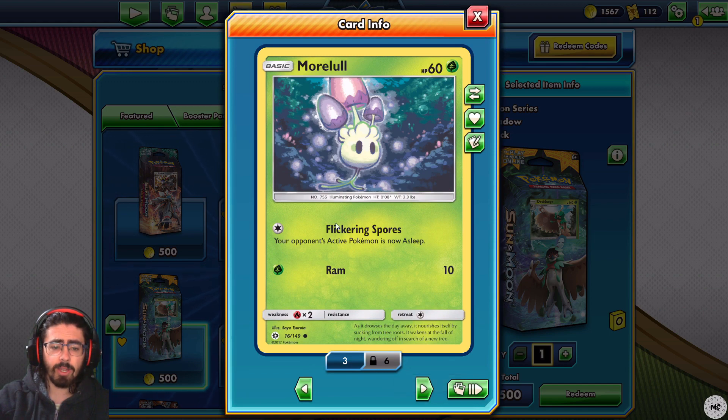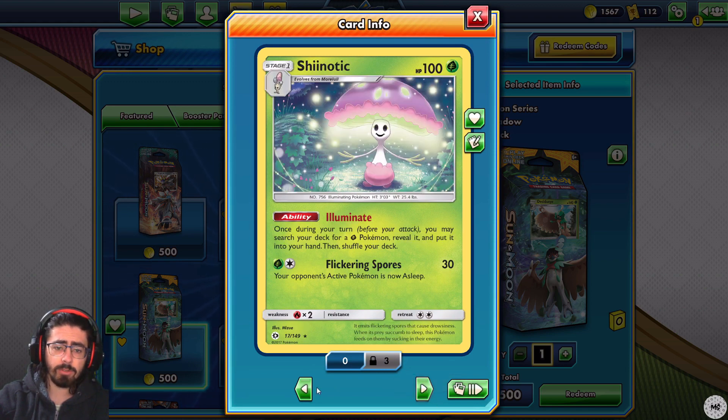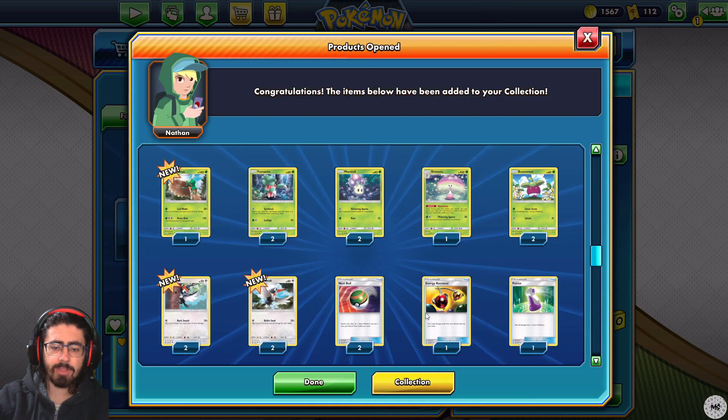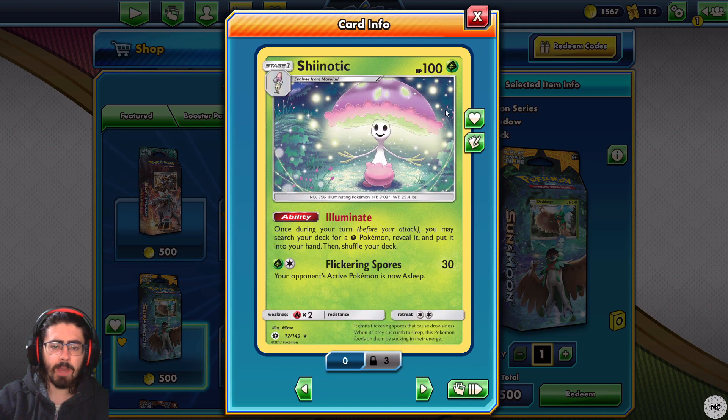Morelull - your opponent's active Pokemon is now asleep. It does evolve! Okay, worth looking at. Two copies in the deck, and one Shiinotic at 100 HP. Illuminate: once during your turn before you attack, you may search your deck for a grass Pokemon, reveal it and put it into your hand, then shuffle your deck. Wow, this is very nice bench support. Flickering Spores puts the opponent to sleep but I don't care - Shiinotic's going to sit on my bench and get me Pokemon. I really like this a lot.